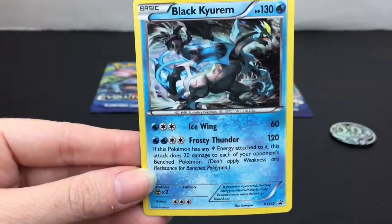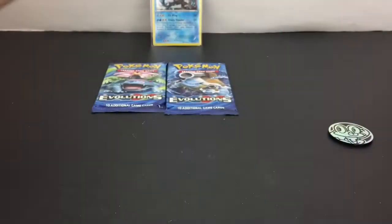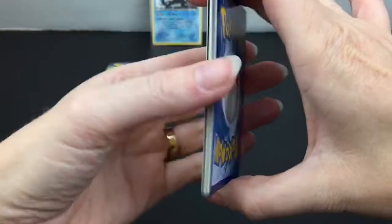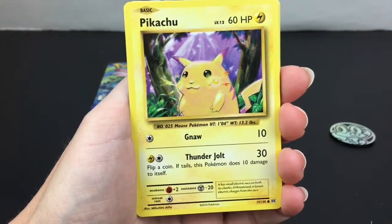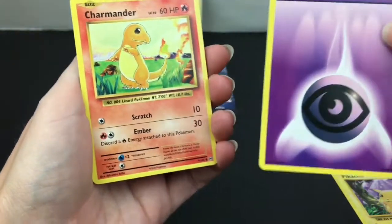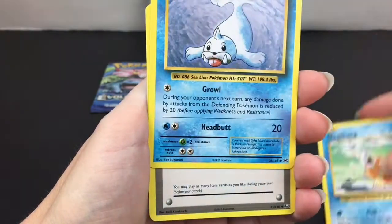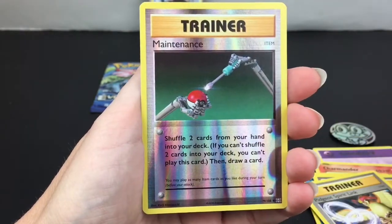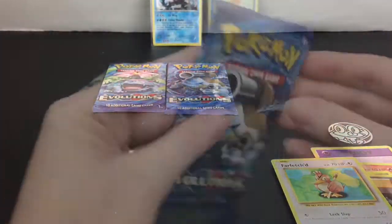On to our first pack with Raichu on the front. I'm so used to Alolan Raichu. We have Pikachu — that chubby Pikachu artwork I can't quite get behind. We have Psychic Energy, Charmander, Magikarp, Seal, Potion, Pokedex, Pidgeot Spirit Link, a reverse holo Maintenance — a ton of trainers — and then a rare Far-Fetched.